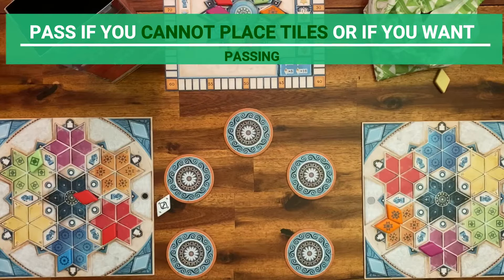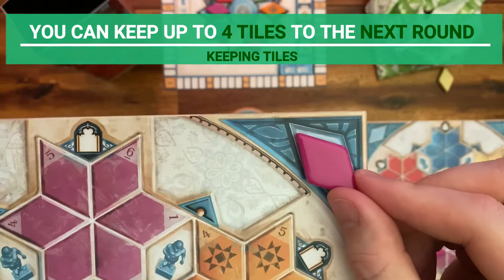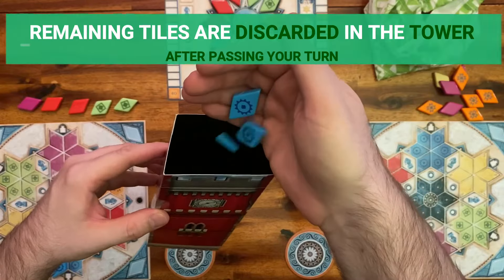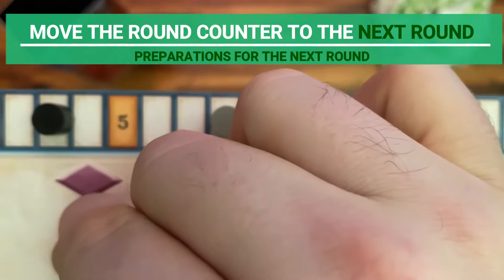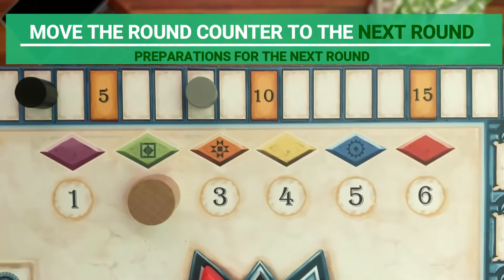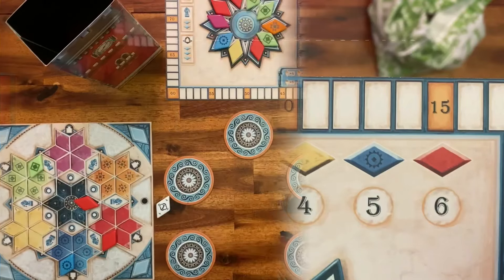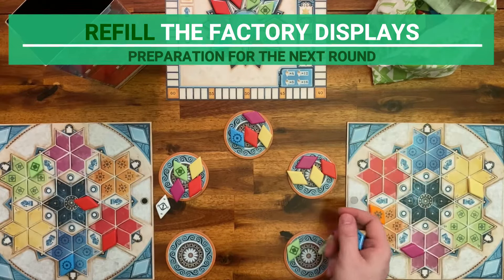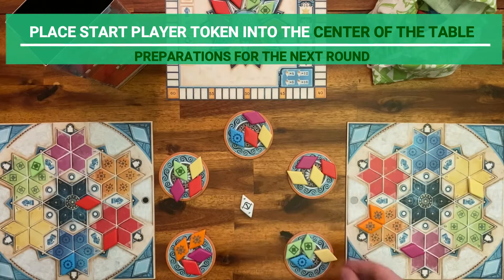If you do not wish to, or cannot place tiles on your turn, you must pass. You may choose up to four tiles from those that have not been used to keep for the next round if you want. Place them on the spaces around the board. Any other tiles you have left must be discarded. Phase 2 ends when both players have passed or are out of tiles to add. Then advance the round counter for the next round and check the new wild color. In this example, we're going to round 2, so green tiles become the wild tiles for this round. Fill each factory display with four tiles from the bag, and if the bag becomes empty at some point, refill it with the tiles contained in the tower. Place the starting player token back into the center of the table, and you're ready for the next round.